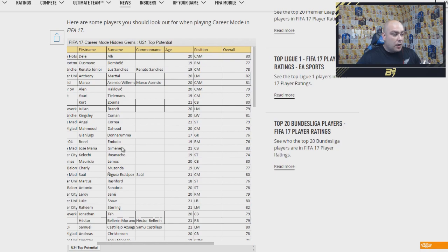We have Jimenez — 83 rated centre back for Atletico Madrid, though his actual rating is 74, so I thought he would have got a low-rated gold. Lemos at 80 rated. Musonda at 77, which we know about anyway — the five-star skiller. We've got Sol at 80 rated, and 76 rated for Rashford.